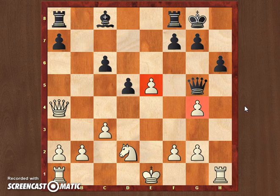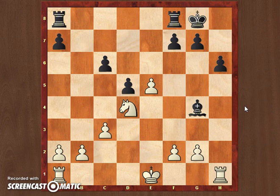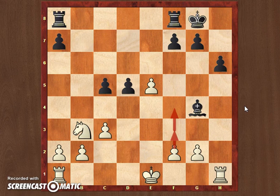So I went for knight f3, allowing queen takes g4. Here I should have just traded queens and played this endgame, where my knight is probably better than the bishop, I have a nice majority on this side of the board, and I can just play f3, kick the bishop away, then f4, put my king on f2, bring my rooks to the open files, and just attack his weaknesses.